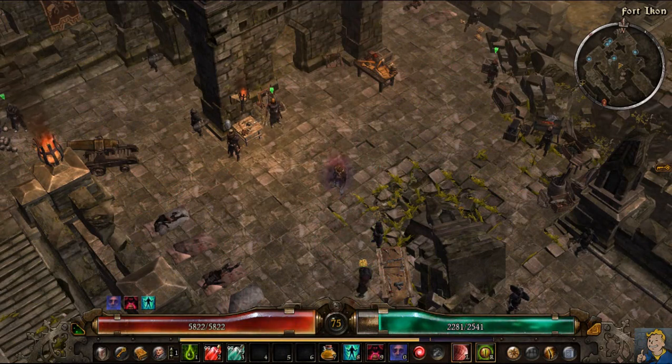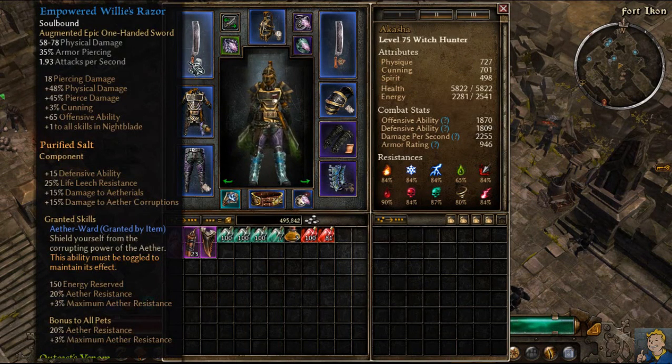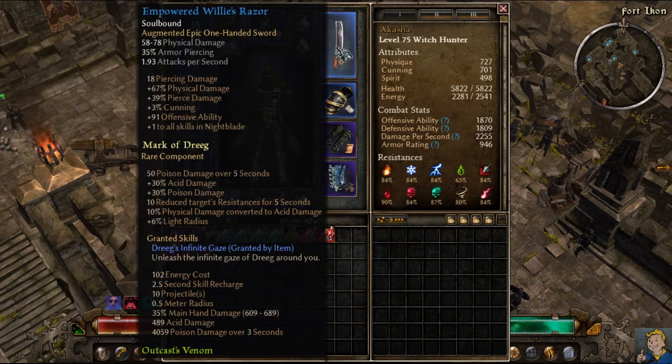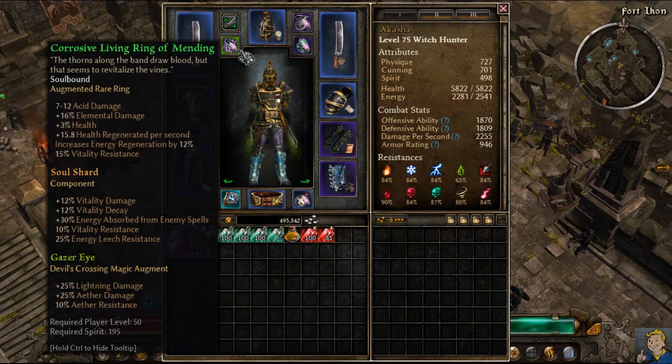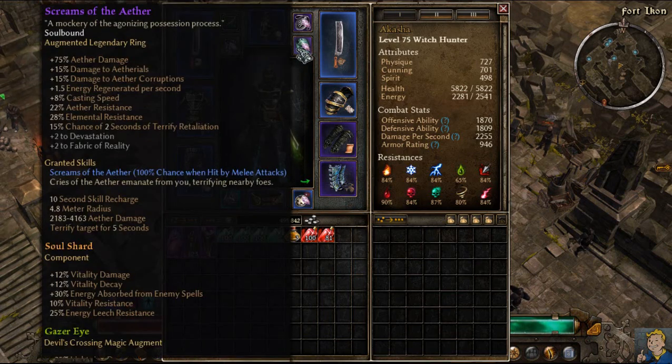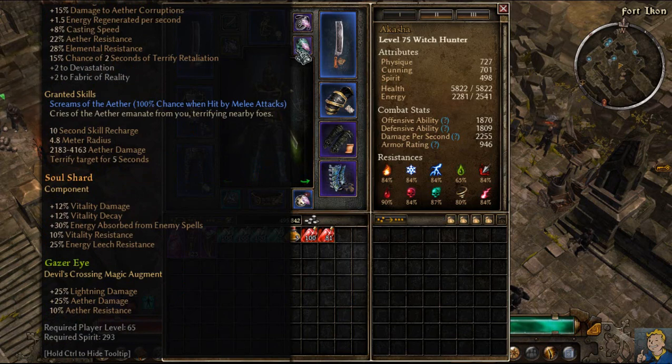I'll talk about the skills and auras, but first equipment. For this particular build I'm dual wielding, as you can see, and I'm using an empowered version of Willy's Razor. I got lucky and got two of them — they give me a lot of offensive ability and plus one to Night Blade, since Assassin is my main skill tree. For rings, I used to have two corrosive Living Rings of Mending, but I swapped one for the Screams of the Eater.